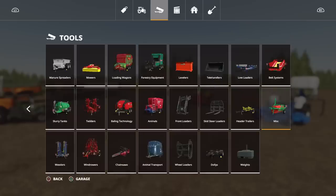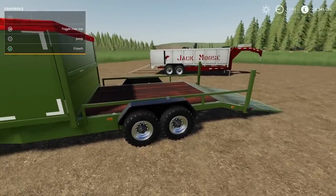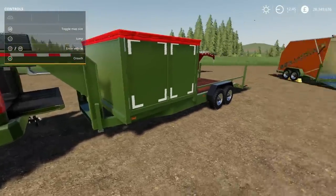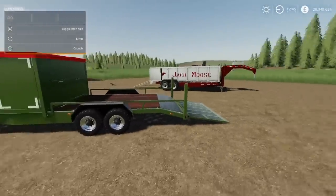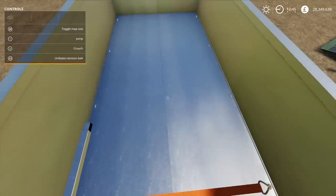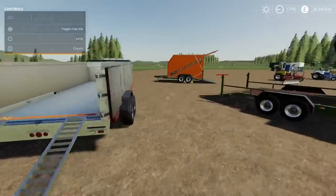Now we've got the Moet Trailers — three trailers in this pack. We've got a single deck and a double deck option, since the tall section doesn't have to be on there. There's a smaller trailer, a larger one, and an open bed trailer. The open bed has ramps and straps inside. These come with optional fuel tanks on the front for refilling your mowers — 120 litre capacity filled from any fuel source. You'll find these under Low Loaders, not Trailers.